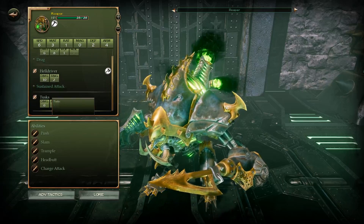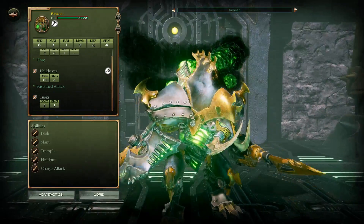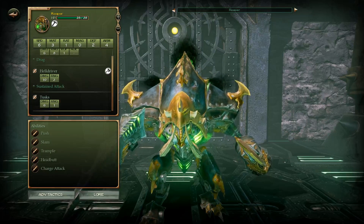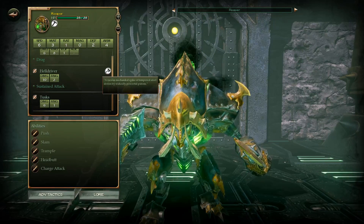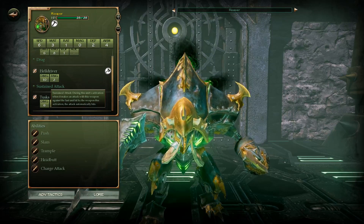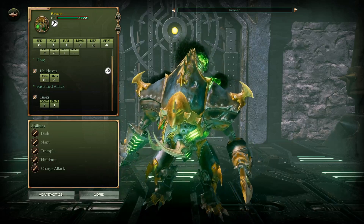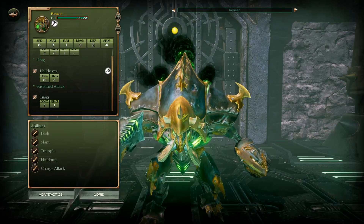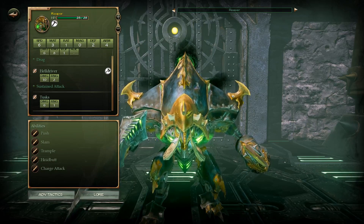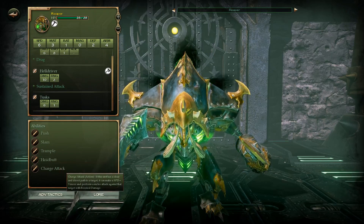Once he comes into melee, he's got his Helldriver and Tusks. The Helldriver — this spike thing — is Damage 10, Range 2, so he's got a 2-square reach. He's also got Sustained Attack, meaning once he hits, he gets to continue hitting over and over without worrying about missing. Then he's got his Glorious Tusks — Damage 6, Range 1 — with push, slam, trample, headbutt, and charge attack.